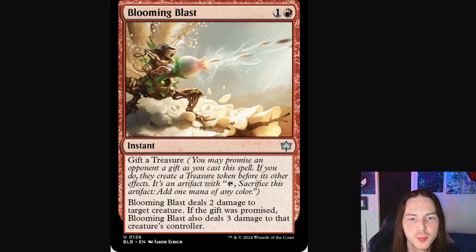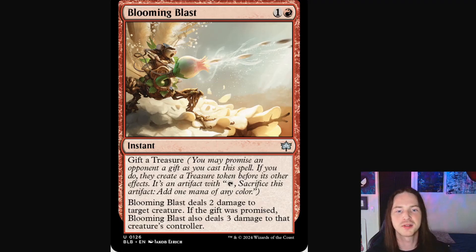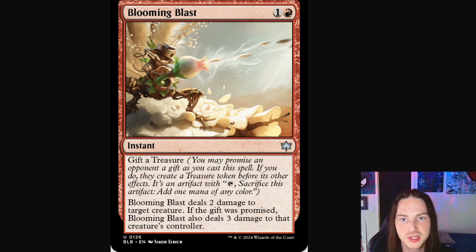Next up we've got Blooming Blast, which depicts a little mouse with some sort of machine gun — essentially a flower shooting seeds at marked speed, which is just adorable. What a beautiful concept. I love the art and I love that the little mouse is giving it a battle cry, giving it his all as he shoots down probably a bat.